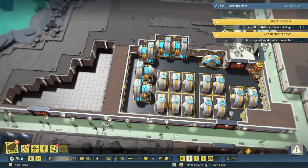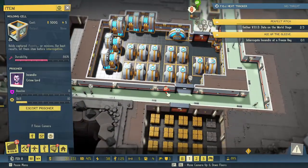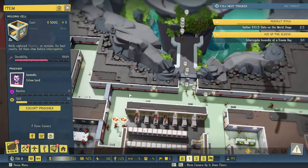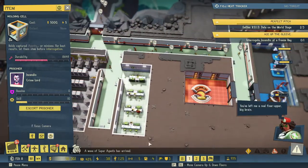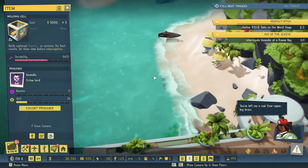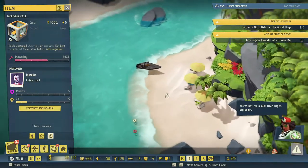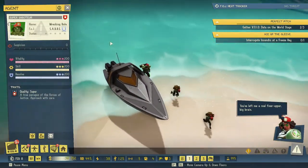Do we have our freeze ray? We have our freeze ray, so let's escort you over here. You've left me a real fixer-upper — big brain. Yep, here comes Wrecking Bola, I think. Yeah, yeah, there she is.